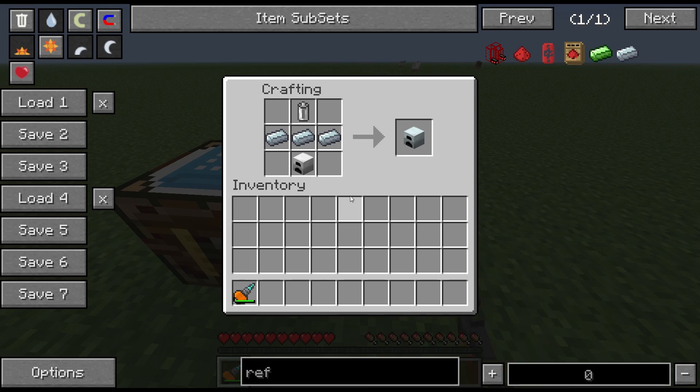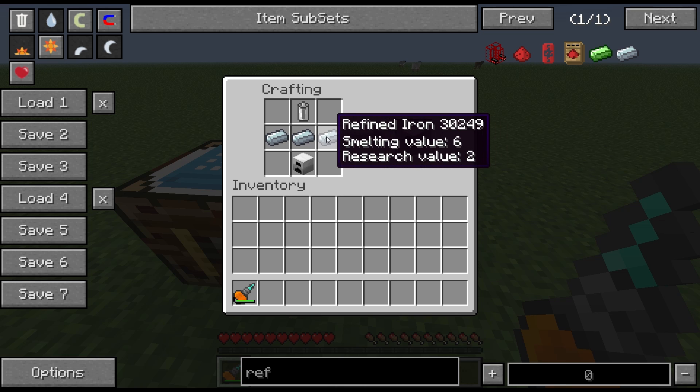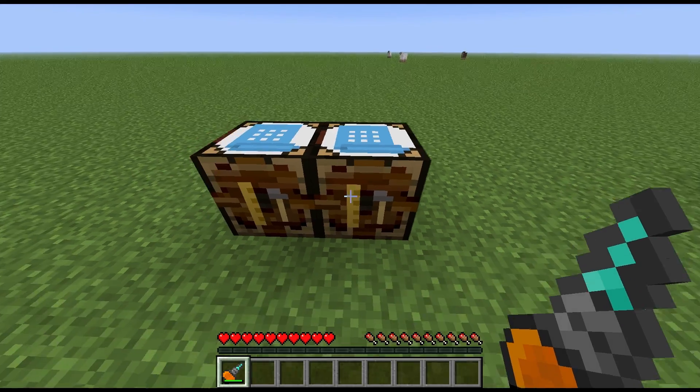The second, slightly cheaper way is to have an iron furnace on the bottom, three refined iron, and then the rechargeable battery on the top. Both recipes give you the same thing, which is a generator.